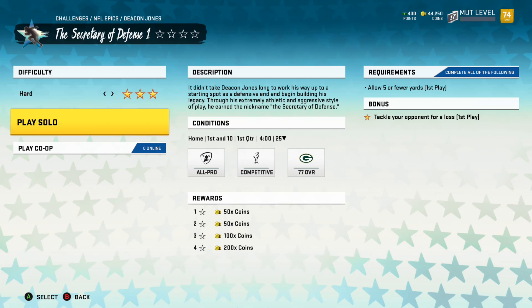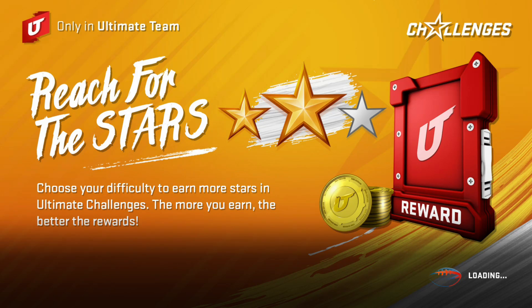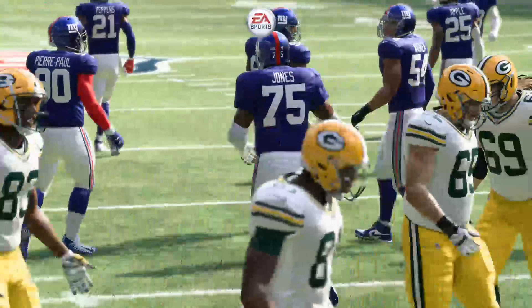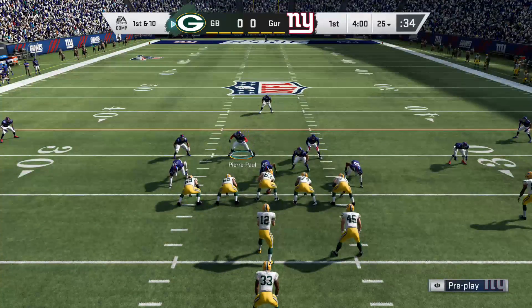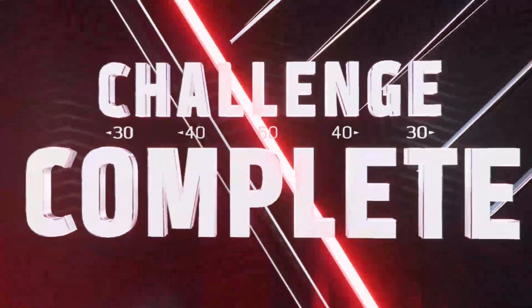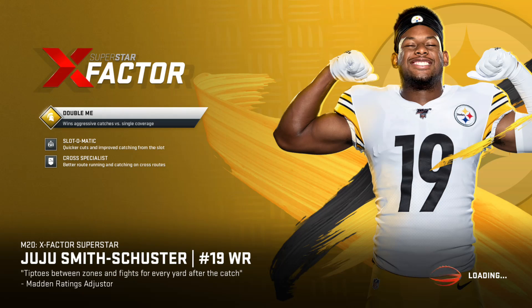The challenge: allow five or fewer yards on a play. If I tackle my opponent for a loss on the first play I get the bonus star, so I'm definitely going for that. Let's just blitz the hell out of him. Nice to see Jason Pierre-Paul back in a Giants jersey. I think I gave up five or less — just for the sake of getting Baker I'll take it. Obviously I'll come back and play that one for four stars later, but right now I just want my Baker Mayfield.